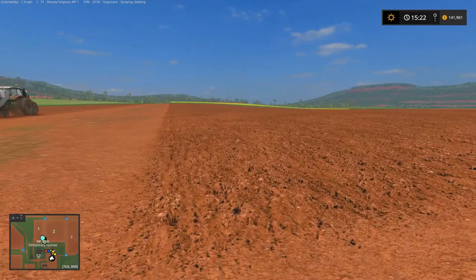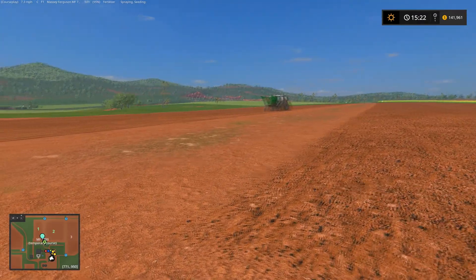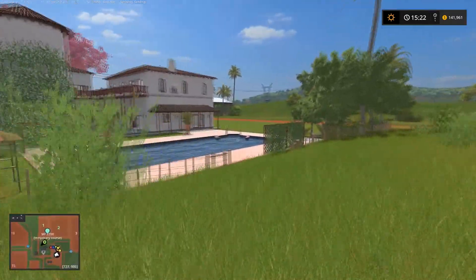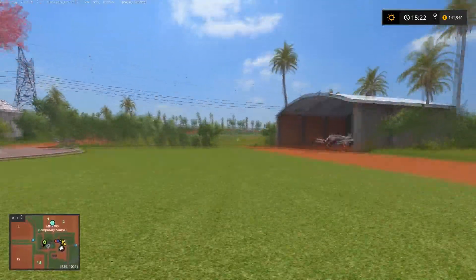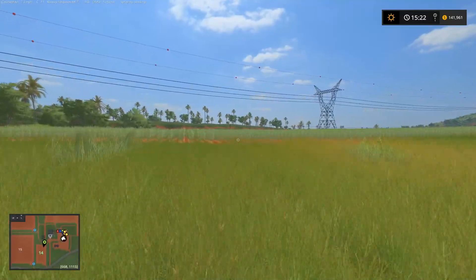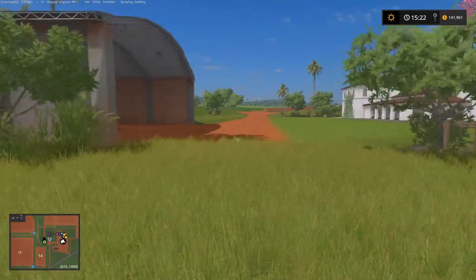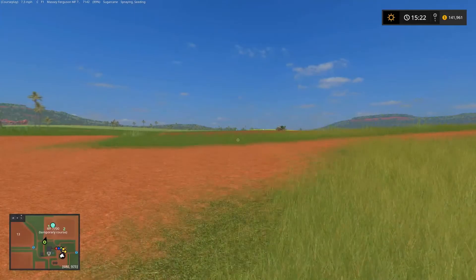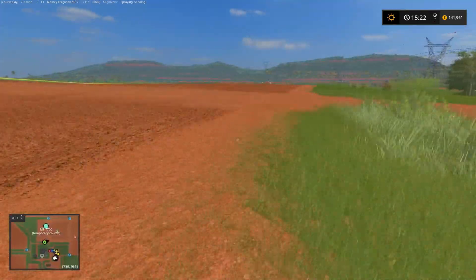The next field we're going to have to do is field 2. I kind of wanted to stagger my growth cycle so that I don't have everything coming ready at the same time. That's why I did field 14 first and then fast-forwarded until it was at the first stage. So once field one is done, we'll fast forward again until it's at the first stage and then I'll seed field 2.